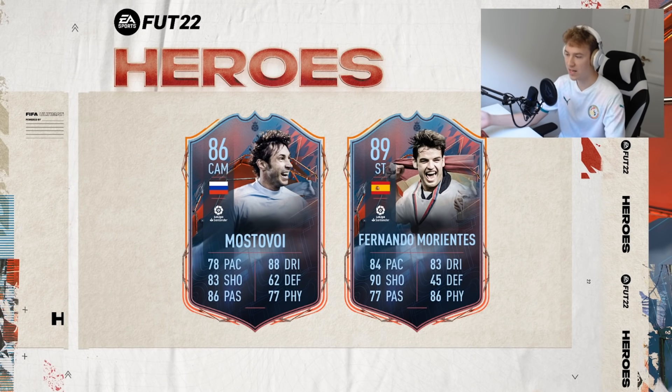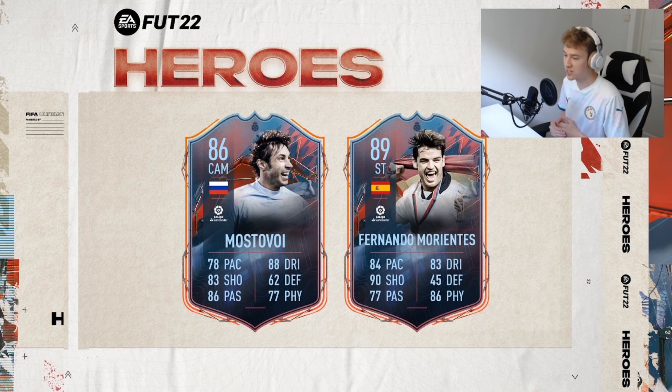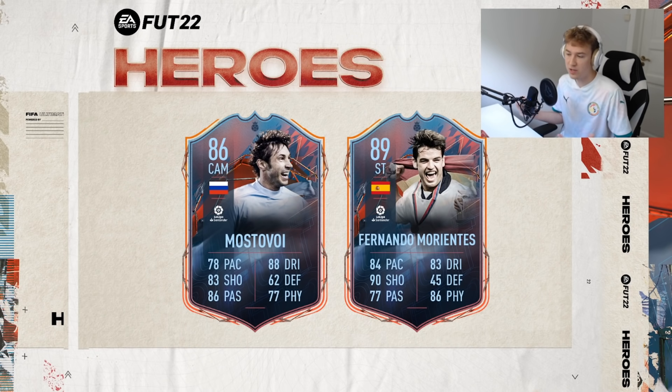Ending up, we have some brand new hero cards. First, Mostovoy — not too sure who that guy is, but 78 pace, 83 shooting, 86 passing, 88 dribbling — looks like a pretty decent card. Then Fernando Morientes — I do remember him from Liverpool, but he's more known from La Liga. Here you can see him as well: 84 pace, 90 shooting, 77 passing, 83 dribbling, 86 physical, and an 89 overall rating. Looks like a very solid hero card. So there's obviously going to be some good hero cards this year, though some of them are looking pretty useless. We'll have to wait and see how they actually perform in game, but Morientes here is looking like a very nice card.